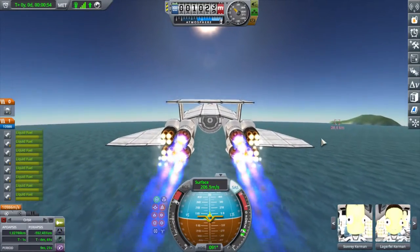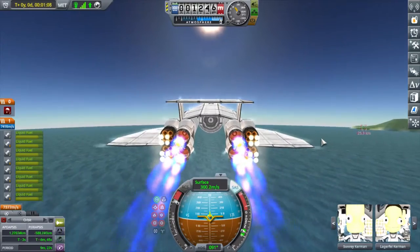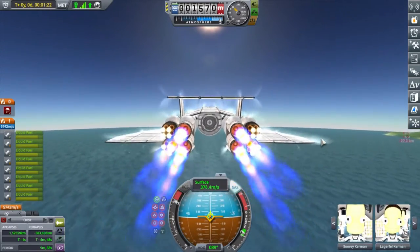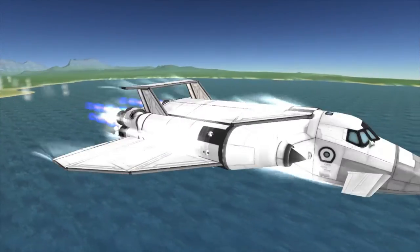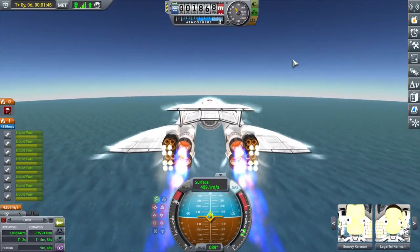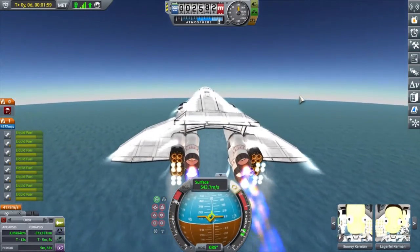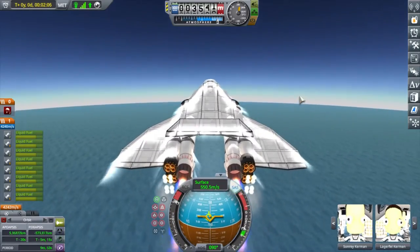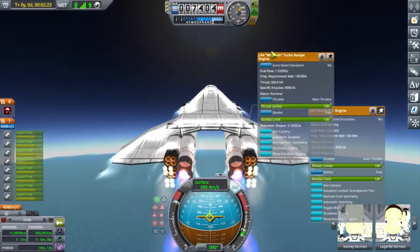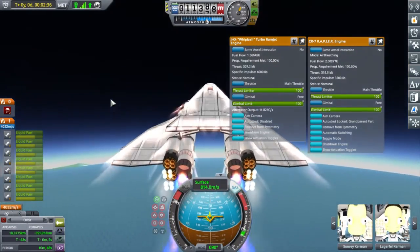That means it's got to be interplanetary capable, which is not an easy feat. Because I'm going for a cargo SSTO, I need this thing to be ginormous and have lots of empty space. I decided to utilize that cargo slot right down the middle to fit this thing with an interplanetary stage that can decouple, so the SSTO itself just has to get into orbit. If it can orbit Kerbin, it'll be able to orbit Lathe.